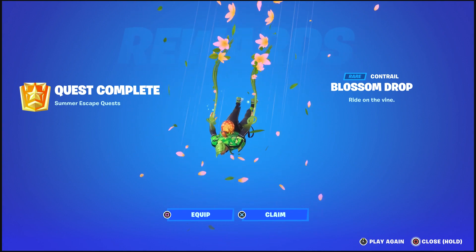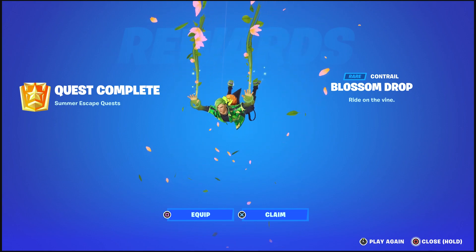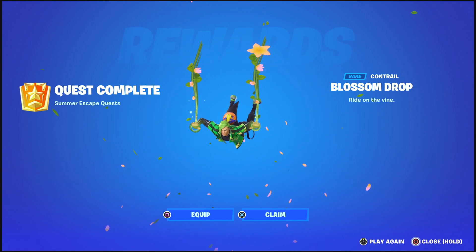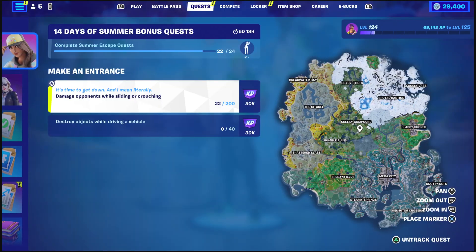That's pretty much it for this video. Thank you all for watching — if you guys did enjoy the video, make sure you guys leave a like, comment, and subscribe. And I think those are vines — it says the Blossom Drop, but it says right on the vines, so those are vines with some blossoms on them. We're gonna cook that for next video. All we got right now is these two, and I think it'll be better if we do a Team Rumble match, do these ones in Team Rumble, get that done, because you just die and you're spawned back, so shouldn't be too hard.